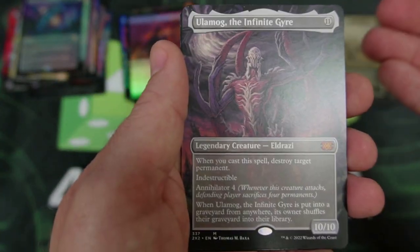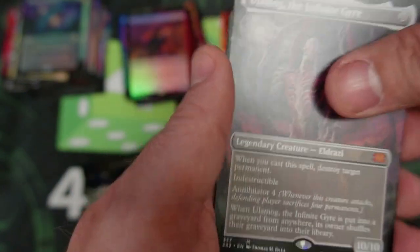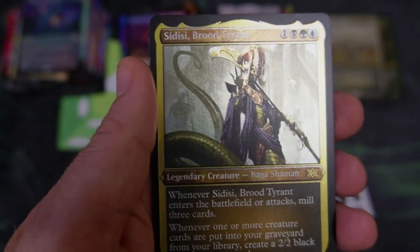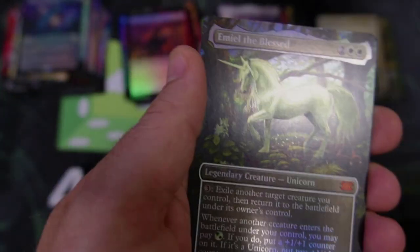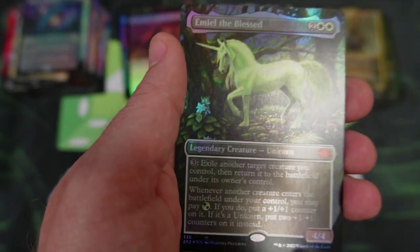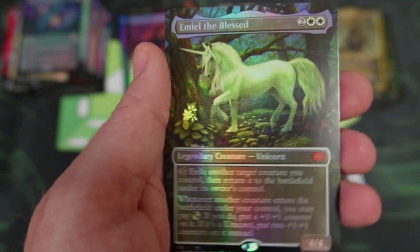I didn't even see this, guys — you probably saw it — Ulamog of the Infinite Gyre! So awesome. I remember when Sidisi used to be like a $15-$20 card — they killed the value on that, they buried it, it's gone. That's a foil etched. The Blessed Unicorn — so cool. That is so nice.